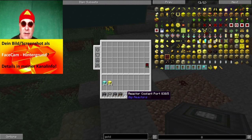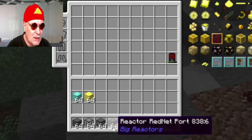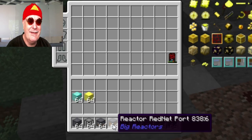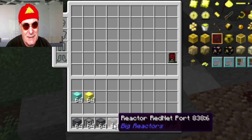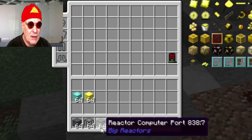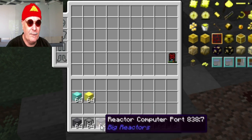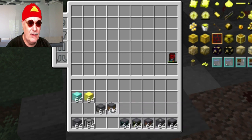Sobald man den Coolant Port einbaut, kommt beim Power Tab nichts mehr an. Dann haben wir noch den Rednet Port – damit habe ich selbst noch nicht gearbeitet, ich weiß aber ungefähr wie er funktioniert. Mal schauen ob wir in diesem Tutorial dazu kommen, möglicherweise auch im nächsten. Und dann der Reactor Computer Port, um Computer daran anzuschließen. Ich packe die beiden mal etwas zur Seite, denn das gehört zum eigentlichen Bau nicht dazu.